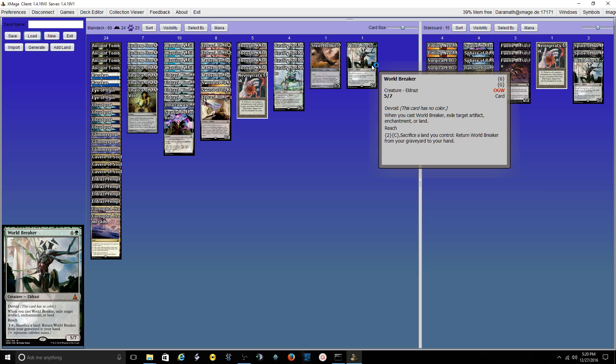Worldbreaker is the final card on the main board. He's a clean answer to a lot of those problematic cards — I can't get him through Blood Moon, Back to Basics is going to be tough, but he takes out Ensnaring Bridge, takes out a Moat, takes out a land I need to go away, can take a Sword or equipment. He's been very good. He's also a 5/7, which is solid, he can block bigger creatures, and he has Reach, which is also nothing to sneeze at.